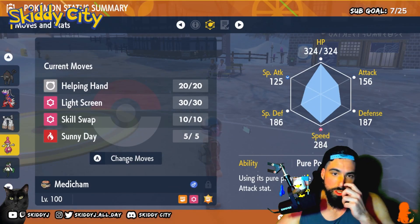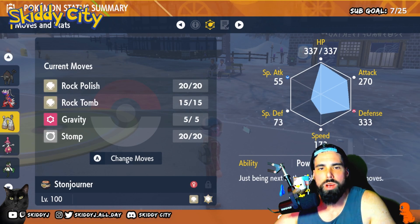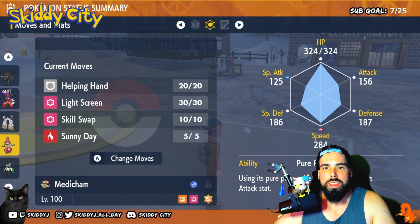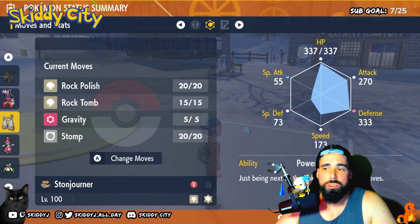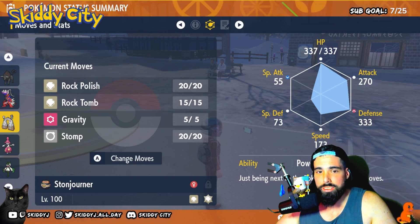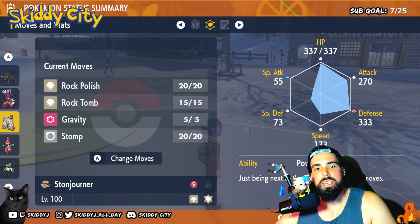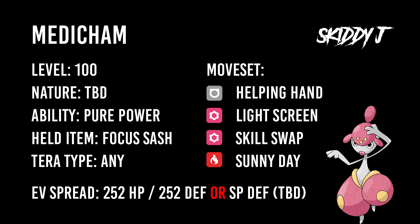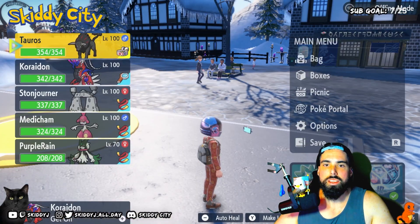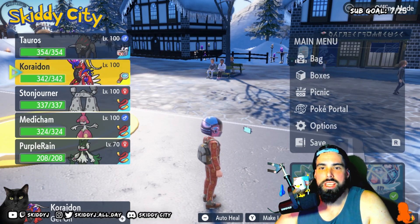Medicham is there as a just-in-case option — we can try swapping Stonjourner out for Medicham and use Pure Power via Skill Swap. But I'd like to just use Stonjourner because it's easier; we won't have to wait for Anger Point and then execute a Skill Swap.